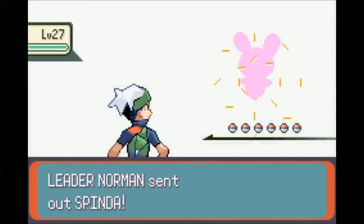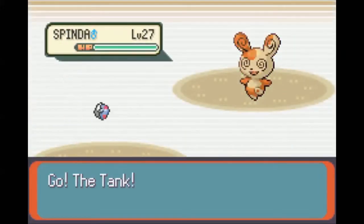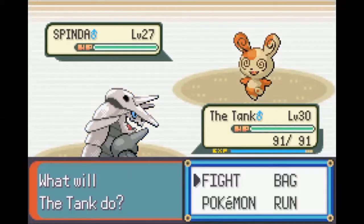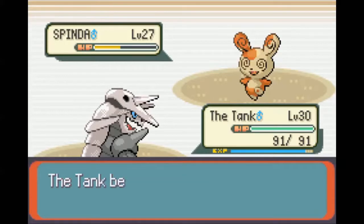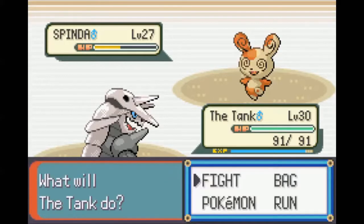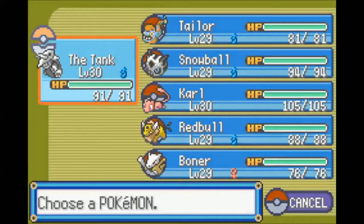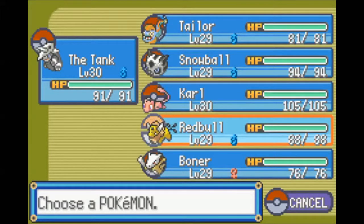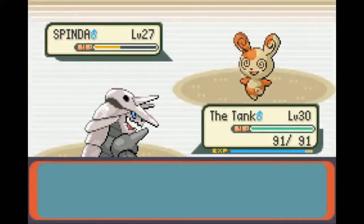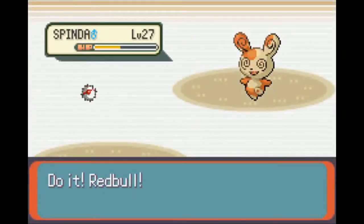Here's Leader Norman. He's going to lead out with a Spinda, level 27. That's not too bad. Fairly confident I can Metal Claw that. And I forgot to turn battle animations back on. I guess I was going through this battle so fast I didn't notice. While I was training, I turned those off because they're kind of annoying when you're training for a while out in the desert. I'll make sure I turn those back on after the battle. Sorry about that.